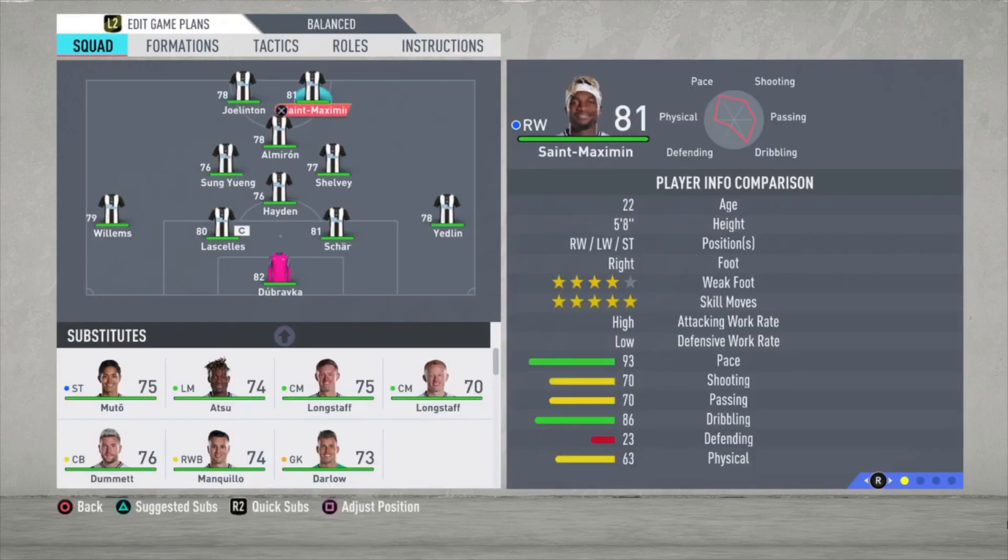As I said, Saint-Maximin is the best player in the squad — 81 rated, 4-star weak foot, 5-star skill moves, so you can do some tricks and score goals with him. His shooting isn't that good, just 70, but it feels much better in-game. I scored so many goals with him, maybe because of his pace in 1-on-1 situations with the goalkeeper. He will score great goals for you.